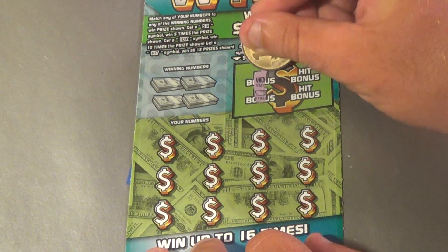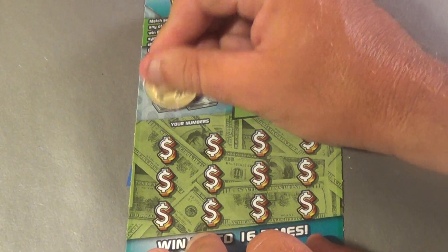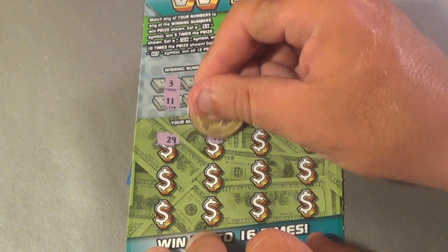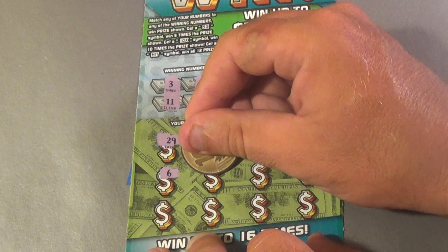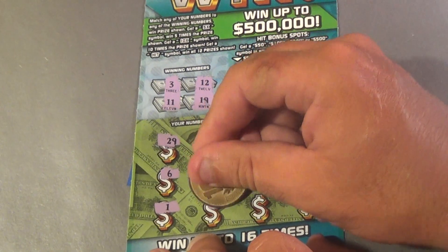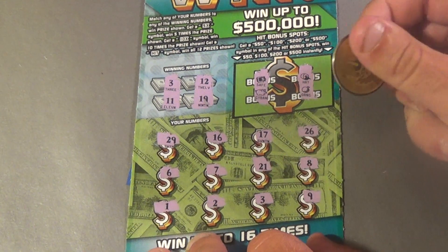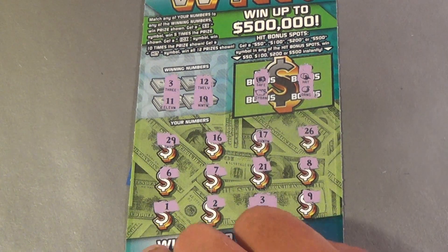And the last one of these. Safe, piggy bank, hat, orange. Numbers: 3, 11, 12, 19, 29, 16, 17, 26, 6, 7, 21, 8, 1, 2, 3, 9. What do we get for our 3? Ten dollars! We finally got a win on one of those.